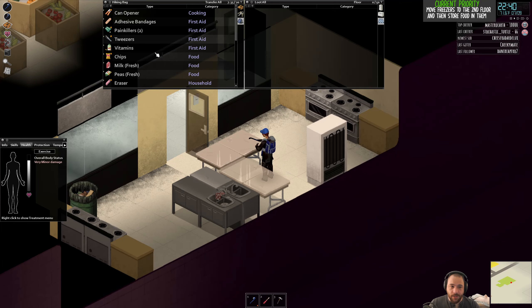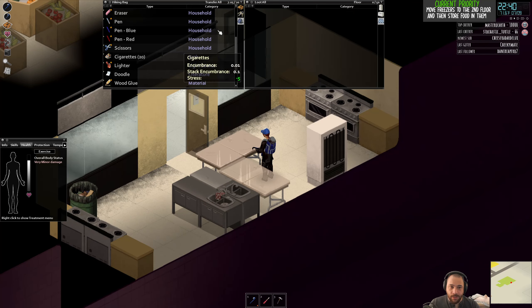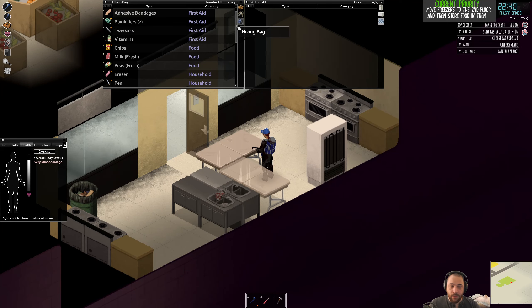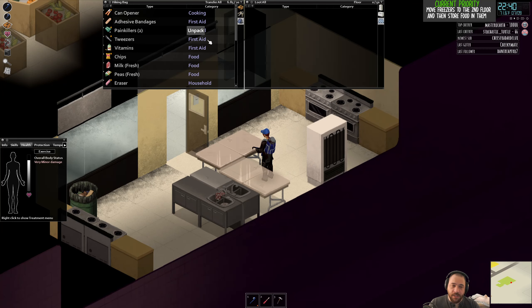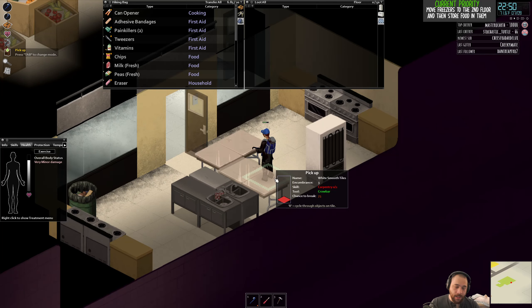The other thing I'm doing here is trying to clean up this room a little bit so it becomes more usable — collecting loose junk so I can throw it out or put it aside. Things like doodles and pens and mugs. Mugs can be useful to make tea, but doodles and pens are not so useful.